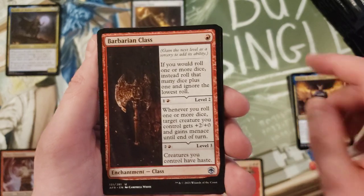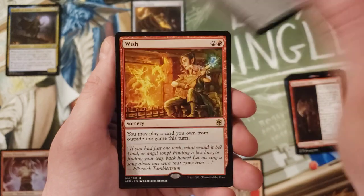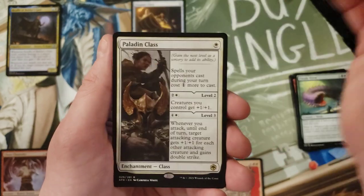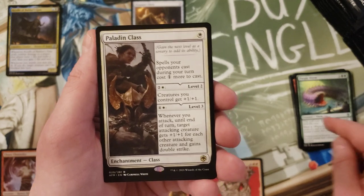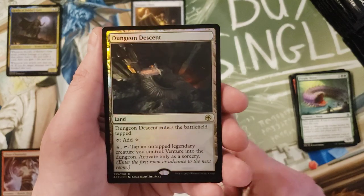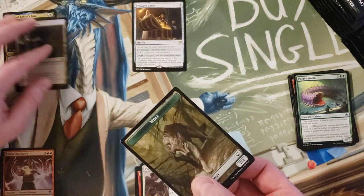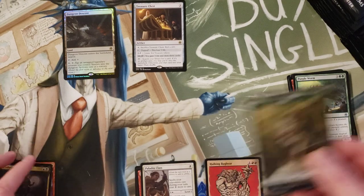Barbarian Class - a lot of people are saying these are really cool, I gotta try them out. Purple Worm - Wish! I do like that 'grab a card from outside the game' - that is really cool. How long until that's banned? Paladin Class - so Barbarian Class is uncommon but Paladin Class is rare. Then we got a foil Dungeon Descent and we got the List.